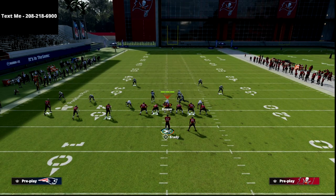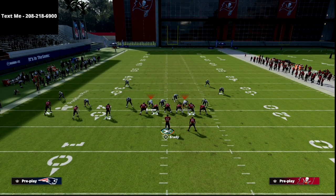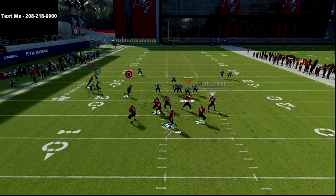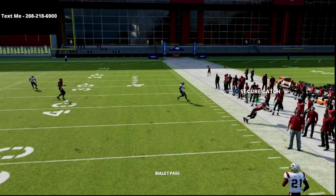Against Cover 3 for a second — let me show you this. I'm just going to go nickel. Obviously you're not going to get a ton of pressure because you have seven-man protection — you're blocking everybody. Against Cover 3 here, it's even worse for the defense. The crosser gets wide open against Cover 3.